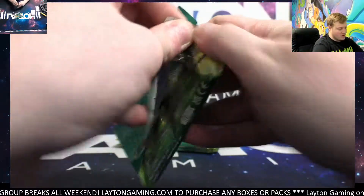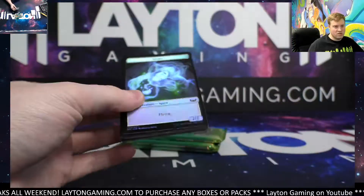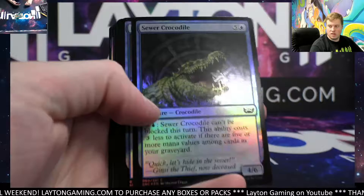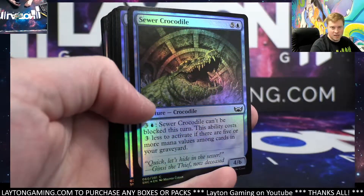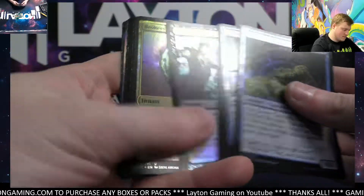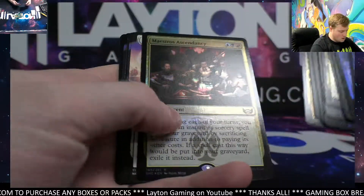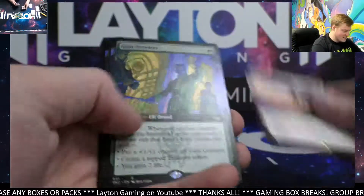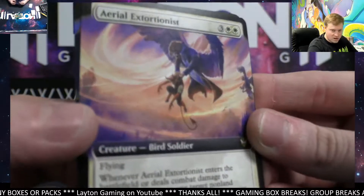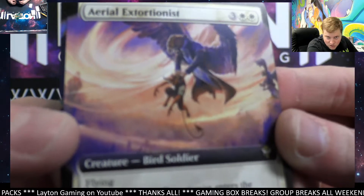These last two spots of the break — these ones are tough to open. Forget about how tough they are, let's do it. Looks like it's down to two left now. Thanks Kyle, what's up Kyle, good to see you man. Ascendancy Aerial Extractionist extended — that's sick! Bird Soldier, hold on, look at this card — he snatched him up.